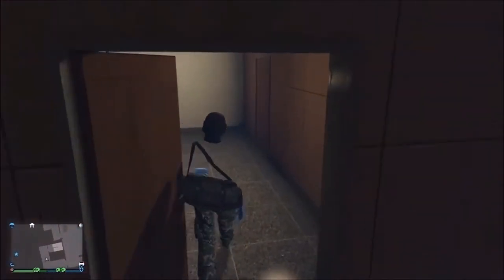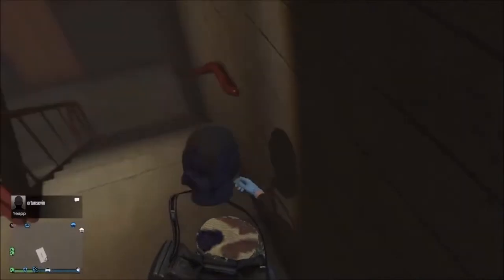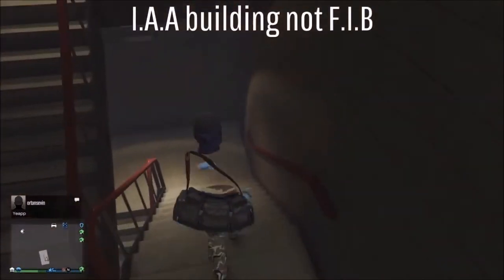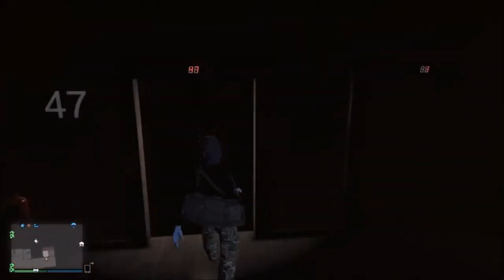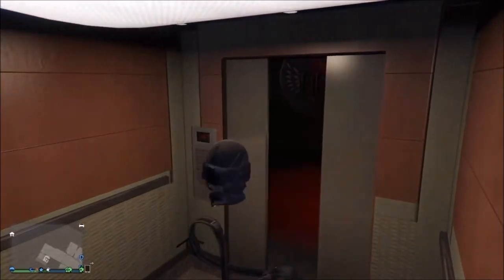I think this glitch is quite cool because it's simple, unlike other glitches that get you into the FIB building where you have to parachute through the window. I don't know if that one still works — it used to, but it was quite hard. This one's really simple; all you need to do is drag them out of the helicopter.